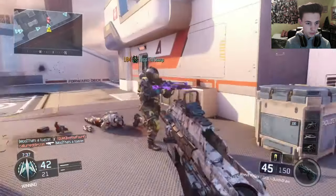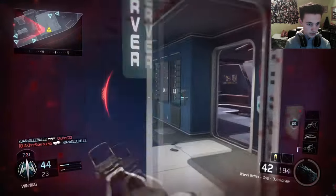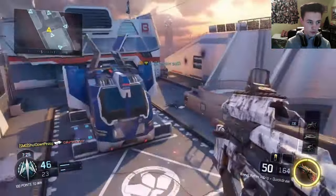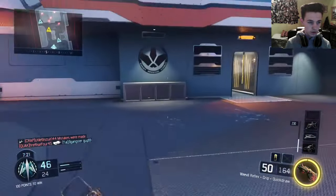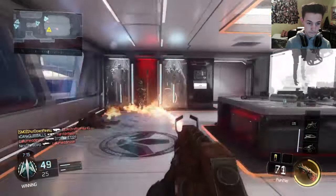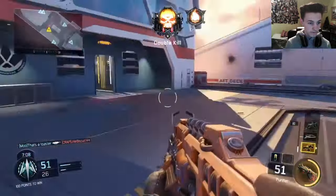An assist — we want kills guys, we want big gameplay, we want lots and lots of kills. Wall bang — there we go, picked him up through the wall. We are rocking the Purifier so I'll give that a go once I get a chance. Because as you can see it literally just melts them.